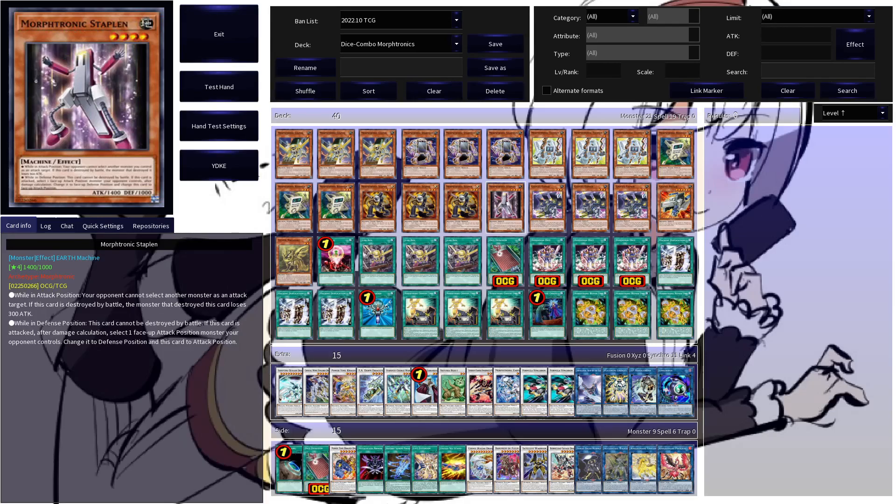Playing one copy of Moftronic Staplen — this could realistically be any level four Moftronic you'd like to run. Staplen and Boomboxen have the advantage of being Earth, so you can more easily make Naturia Beast. Videon has some equip synergies, Radeon is a decent normal summon option, and Slingin allows you to get some spot removal in. It really comes down to preference which one to play here.